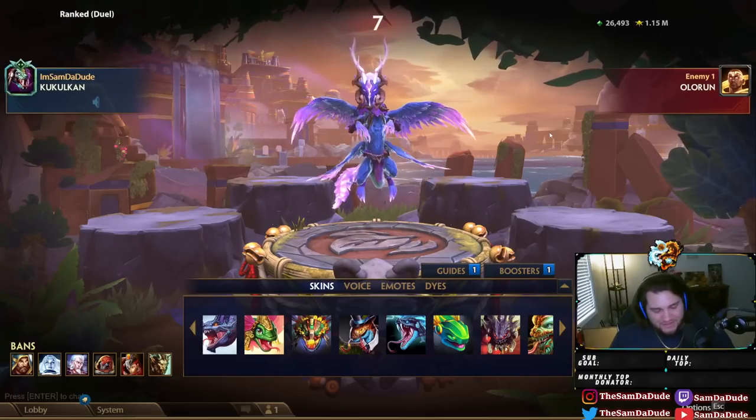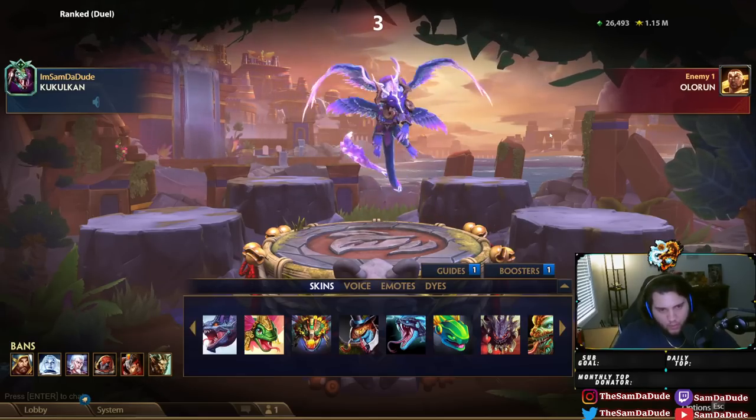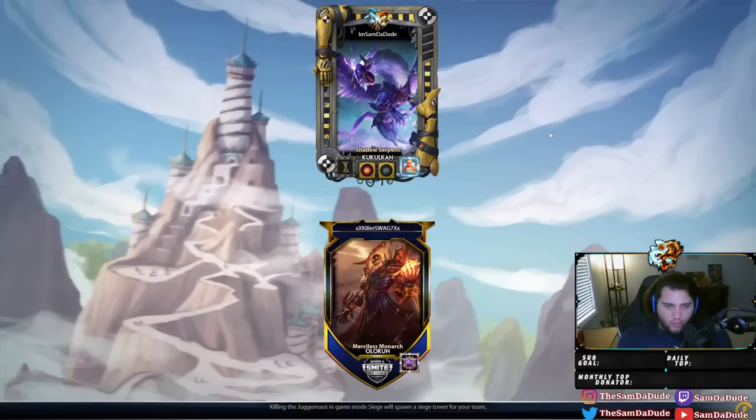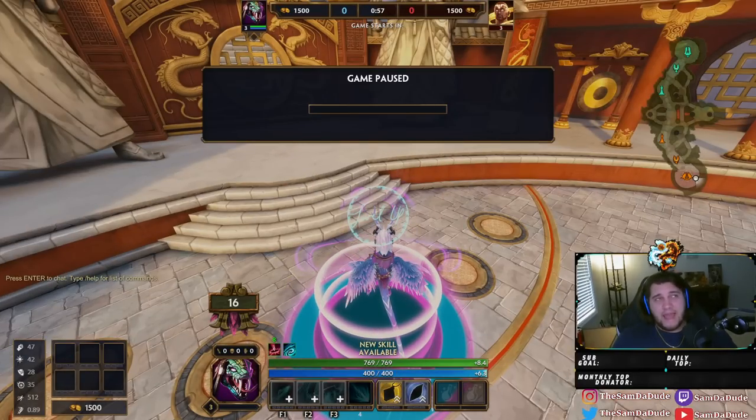Yo, what's going on? Today we're doing a ranked 1v1. I'm playing Kukulkan with the new skin and I want to test out the full mana build, because previously on Kukulkan you could get to about 1,600 power with the full mana build. But with all the mana items nerfed and power overall nerfed, I'm curious to see if it's even still remotely good — like if you can still get that much power.